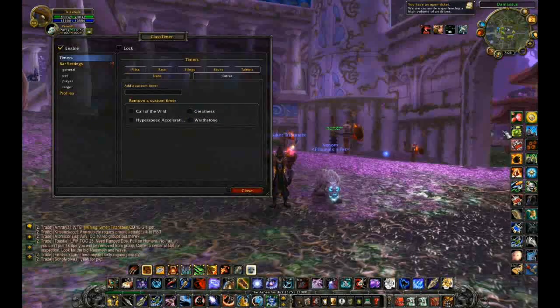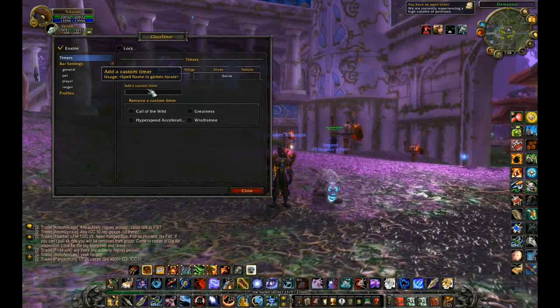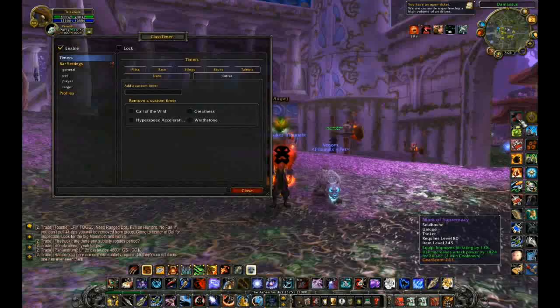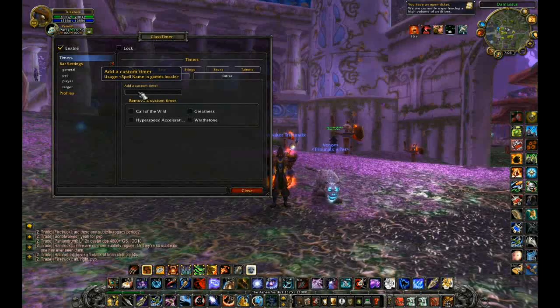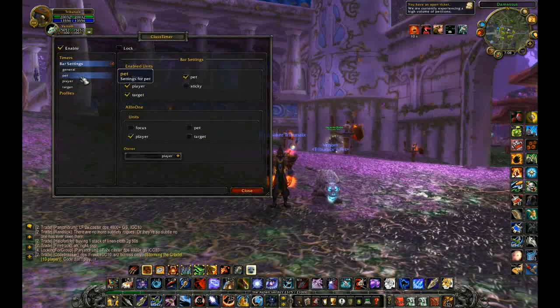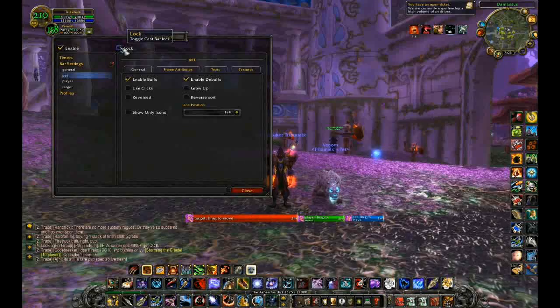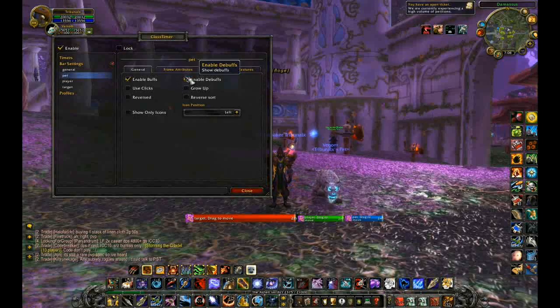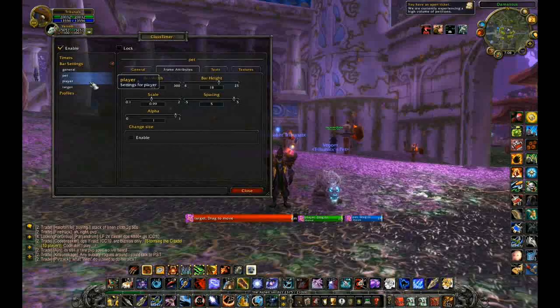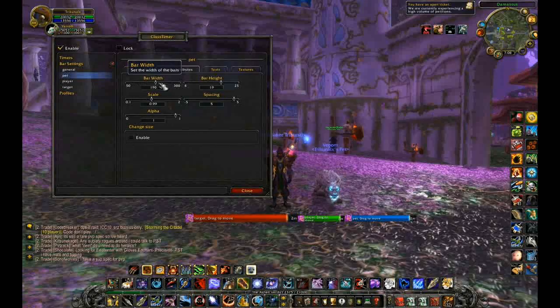Rage Greatness Wrath Stone is what I get from my T9 four-piece set bonus or just my trinkets. What you have to do is make sure that you don't type in the actual name of the item but the name of the spell. So if I got rid of Rage — Rage comes from my Mark of Supremacy — you can't just type in Mark of Supremacy in the add a custom timer section. You have to actually click on it, find out the name which is Rage, and type that in. Then once you come to your bar settings you can go to frame settings and change the width, the height, and pretty much anything you need to actually be able to view the bar very closely.